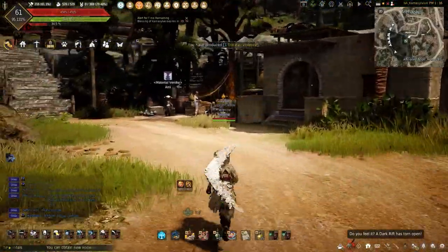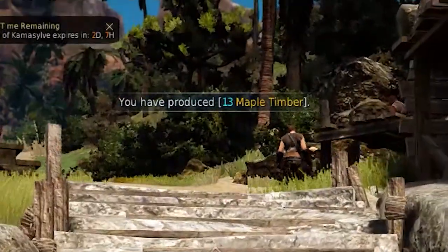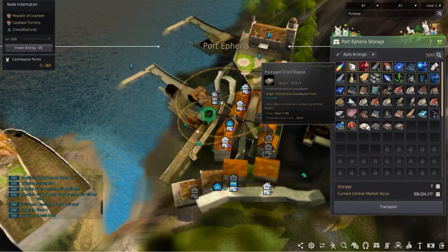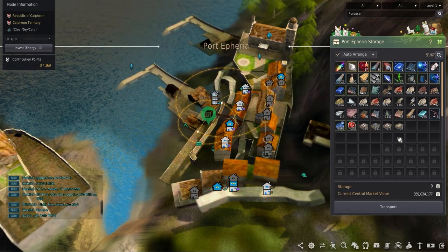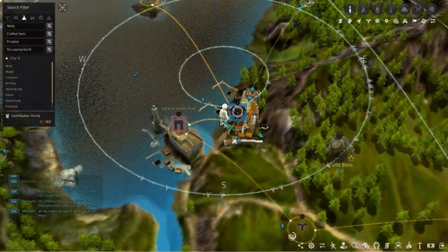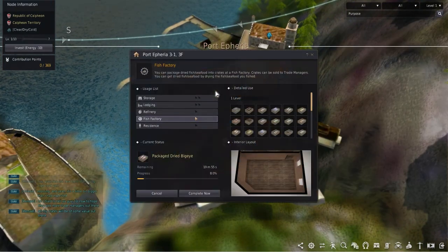With so much to do in Black Desert, the worker empire can be huge and includes a lot of moving parts that you can earn a lot of passive income as you play throughout the week. Fish are no different with the many ways you can make money using workers, but did you know they could package all those extra fish for massive amounts of money? Welcome back to the channel all about life skilling. My name is Teddy and today I'll be showing you how to start using the fish factory to start making millions throughout the week using dried fish.